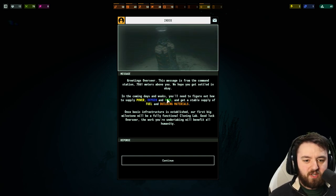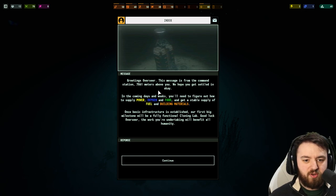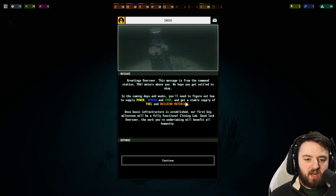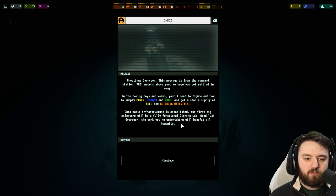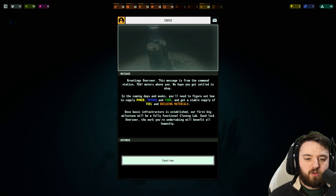In the coming days and weeks, you'll need to figure out how to supply power, oxygen, and food — obviously the colours all coordinating with the UI — and get a stable supply of fuel and building materials. Once basic infrastructure is established, our first big milestone will be a fully functional cloning lab. Good luck, Overseer. Your work that you're undertaking will benefit all of humanity.